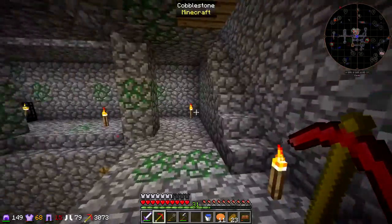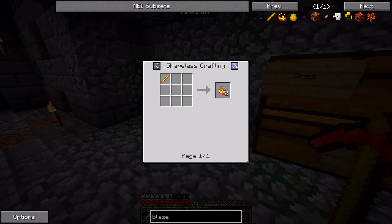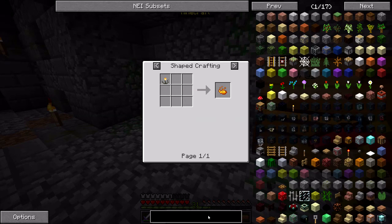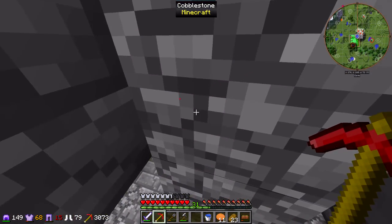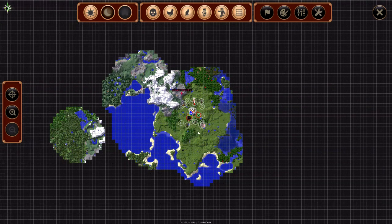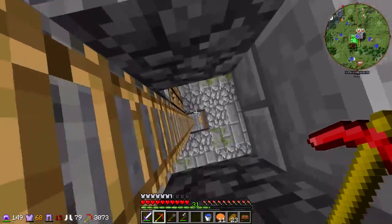I should enchant it first. Do we have any blaze powder? Probably not. I don't think there's any way to make it either. If we had cinder pearls we could, but I don't think there's a desert near here. I have Ender - no alternative recipe. Let me take a quick look outside. No desert. I'll probably just take a chance with regular enchanting.